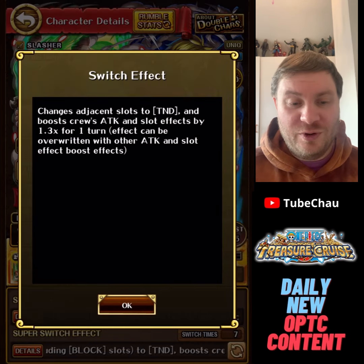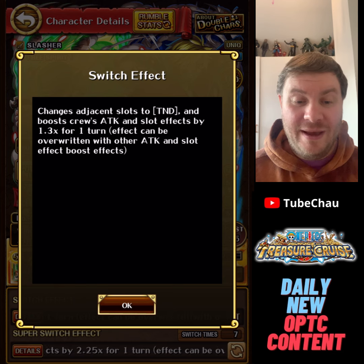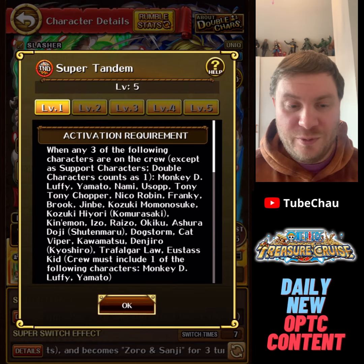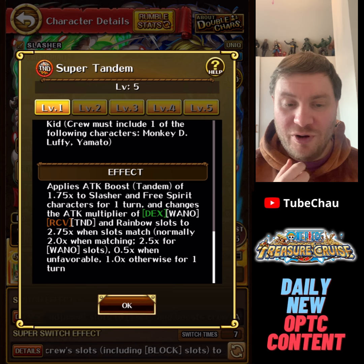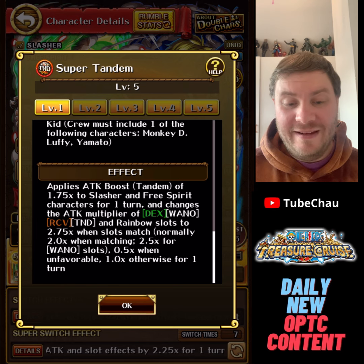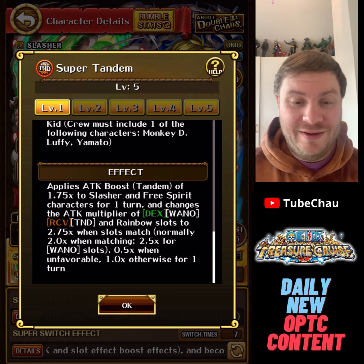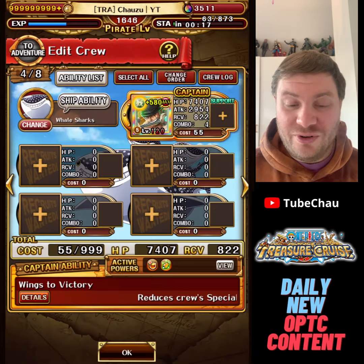We also have the swap, which would be nice to get tandem orbs. We have the potential to use super tandem with this team, and you also get a bit of attack and orb boost every single turn. Sorosanji actually has a really good level one super tandem, and as long as you can use the EX you can use the super tandem — you need a Luffy or Yamato though, important to remember. You get a 1.75x attack boost to slasher and free spirit, and any DEX one recovery tandem orb you have is 2.75x value. It's actually insane they kept that at level one since it's a really strong effect.